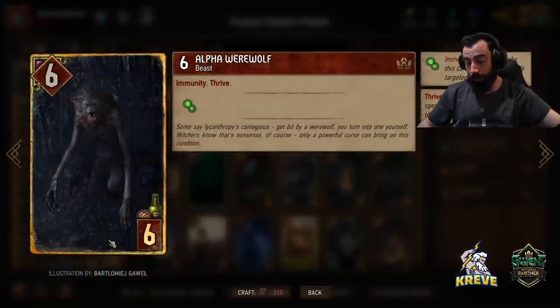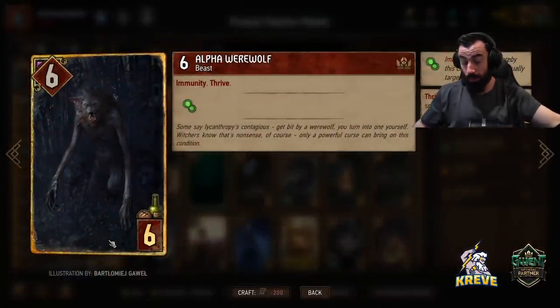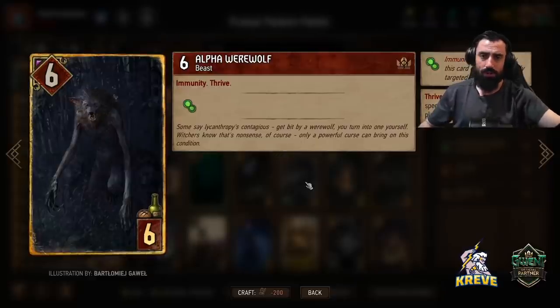I've got Alpha Werewolf in here because it fits with our unitless theme — we're playing a lot of bombs and Madocs. Play him as you like; it's pretty good, six points guaranteed on the board no matter what.